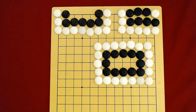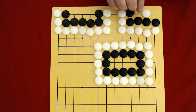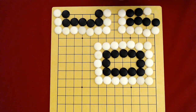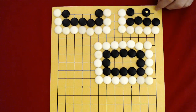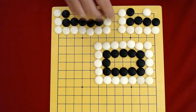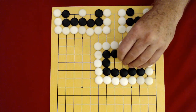It doesn't violate the rule of Ko because the board position keeps changing. The board position was here, then here, then here, then there. The board position keeps changing. Once again: black is alive. Black's dead. Black's alive. Black's dead. And black is alive. And black is dead.